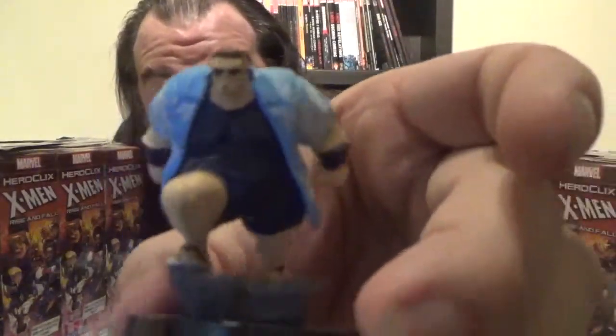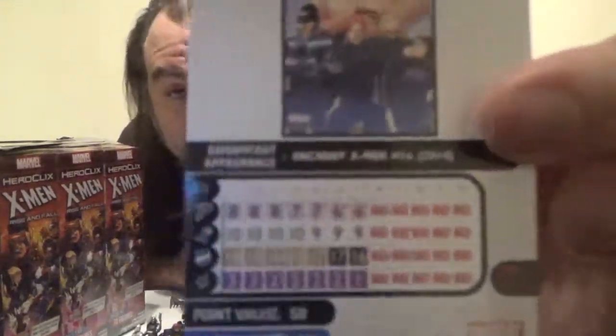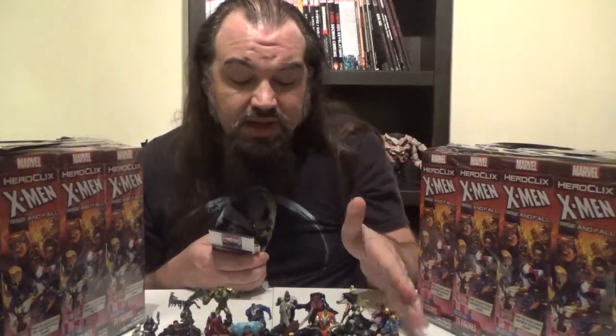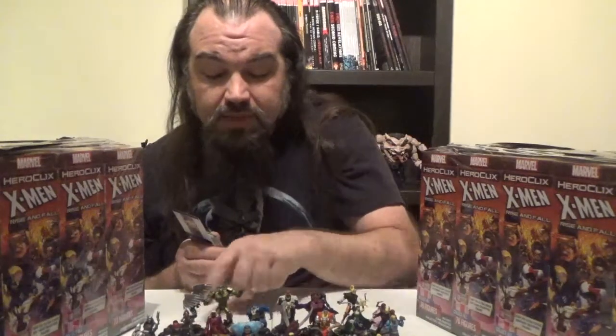Next up, we've got Blob. I like the sculpt — it very much feels like a Krakoan Blob, sculpt-wise. Dial-wise, not so much. Blob comes in at 50 points, has the Brotherhood team ability as well as the Brotherhood of Mutants, Freedom Force, and Brute keywords. Looking at the dial: a full run of Sidestep on speed, nothing on attack, an almost full run of Impervious on defense followed by a couple clicks of Regeneration, and a full run of Close Combat Expert. It's not bad — it's a good attacker. The X-Men Animated Blob from a few years ago kind of nailed it when it comes to Blob, in my opinion.